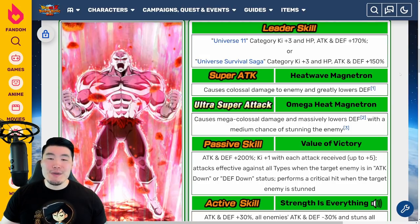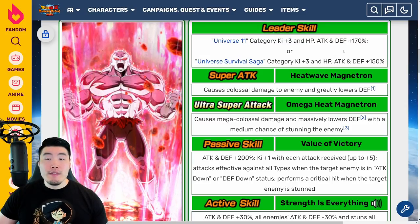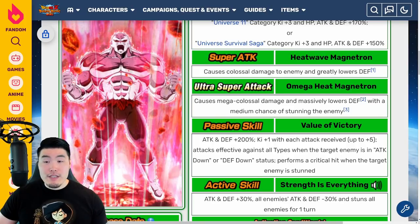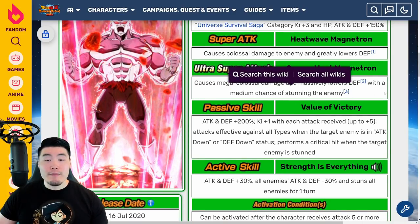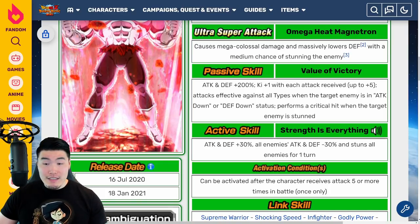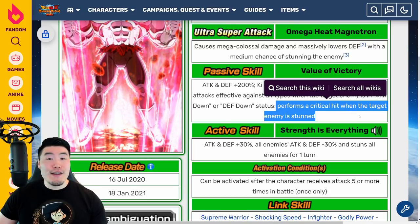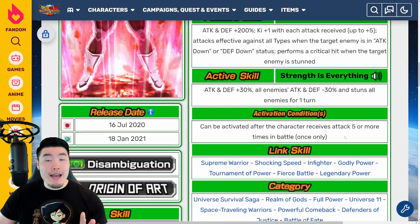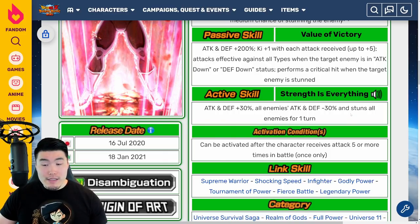His leader skill is Universe 11 category, Ki +3, HP, attack and defense plus 170% — that's a good leader skill, but this is a very, very limited category. Or Universe Survival Saga, Ki +3, HP, attack and defense plus 150%. His 12 Ki super causes colossal damage and greatly lowers defense. His 18 Ki super causes mega colossal damage, massively lowers defense with a medium chance of stunning. Passive: attack and defense plus 200%, Ki +1 with each attack received up to Ki +5. Attacks are effective against all types when the target enemy is in attack down or defense down status. Performs a critical hit when the target enemy is stunned.